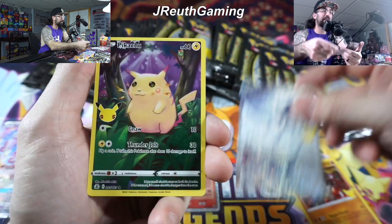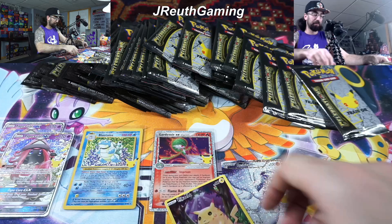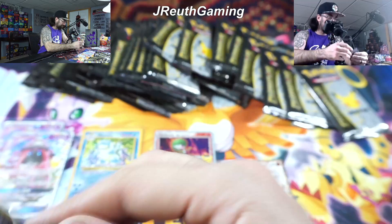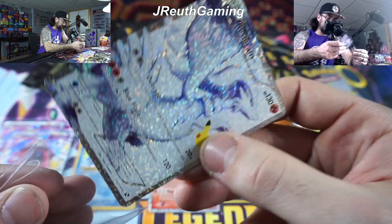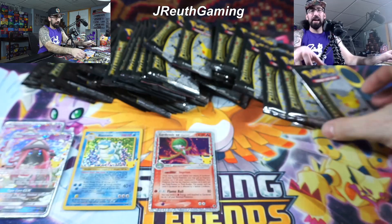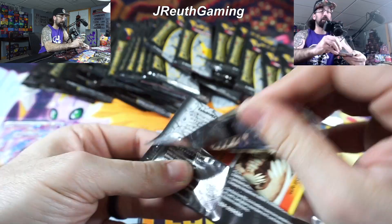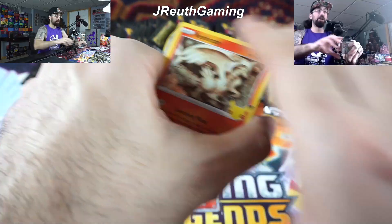I actually think that makes these the first duplicate - I don't know if I have duplicates of those. We do now. Oh my goodness guys. Nothing there - base pack. Here we go. So going back: Chilling Reign, Evolving Skies - we're hunting for those. Evolving Skies, yeah, it was quick. Celebration came out. I can't even focus.